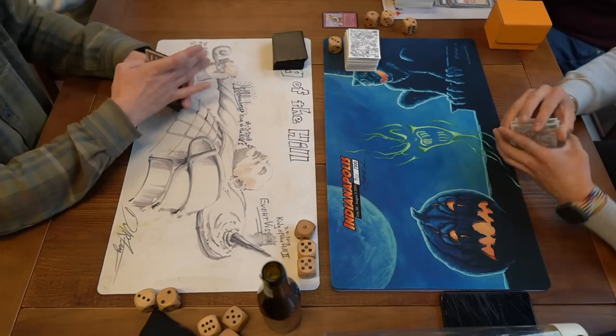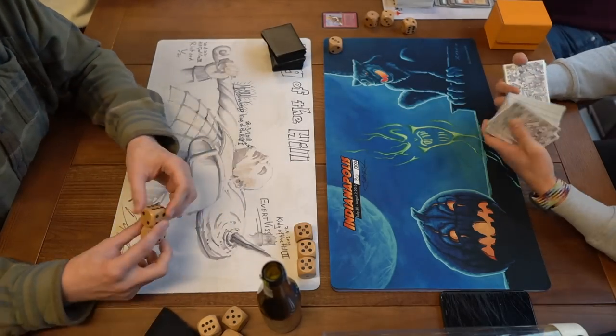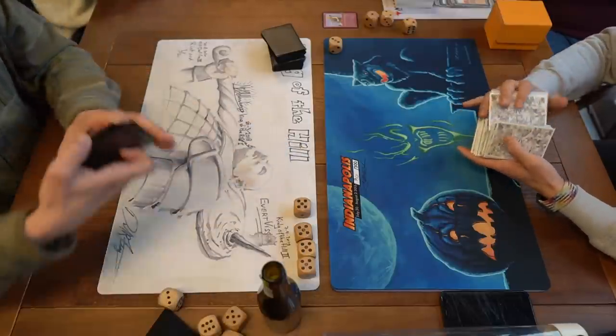Jimmy has Swords to Plowshares in hand but no creature to target with it — that's a problem for him. What an absolute thriller of a game! The good news is it's not over yet — it's 1-1 so we're going to game number three.